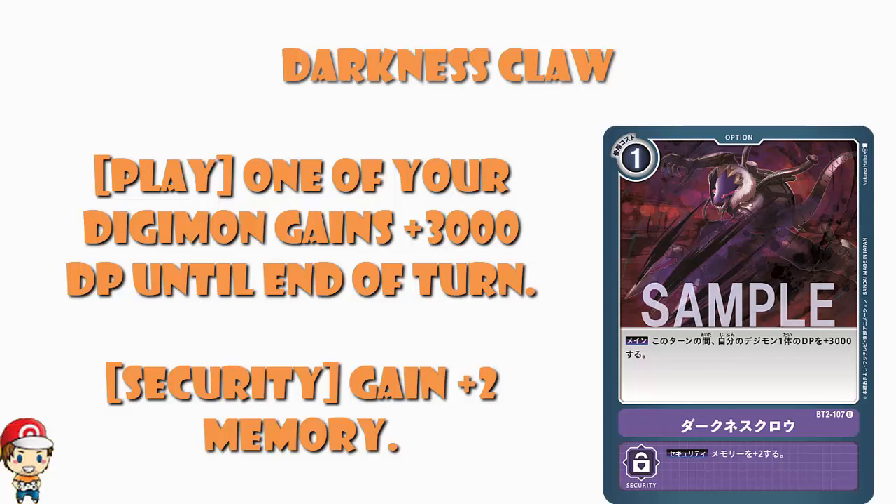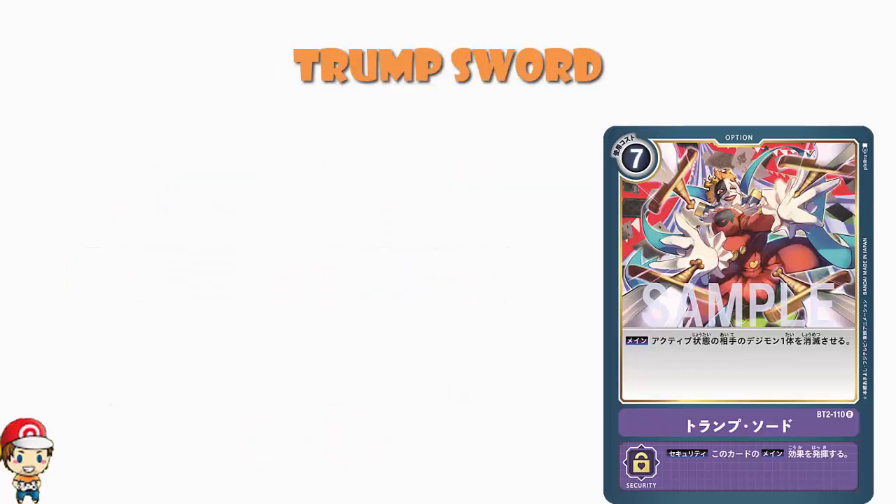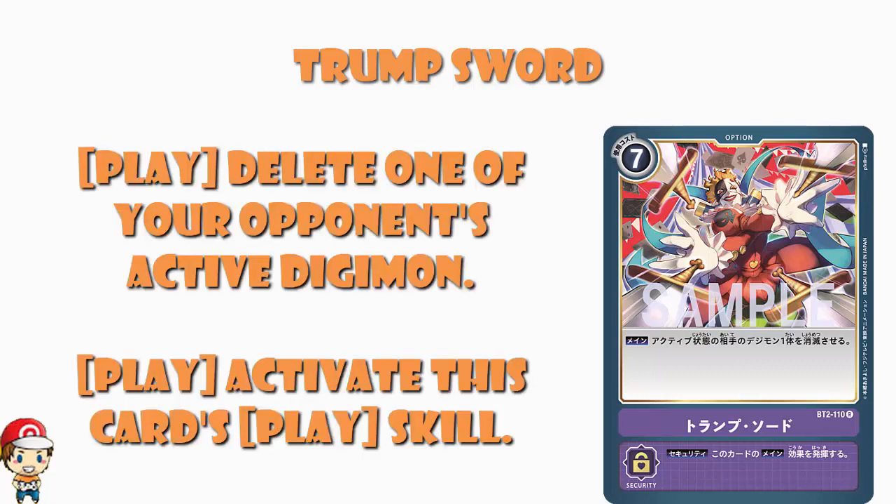Now the other option card we've seen today is Trump Sword — a seven cost option card. So it's either going to be really good to justify the fact that we're paying seven memory, or not good enough and we're going to think it's really bad and be terribly upset. Where do we come down? It is a very powerful card. What it does is you destroy one of your opponent's active Digimon. And if it comes out as a security card, you activate its main effect without paying the cost — i.e. you destroy an active Digimon.